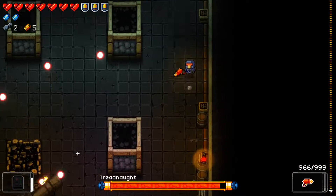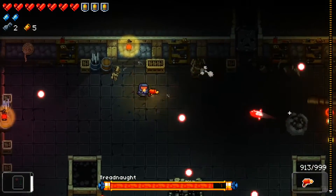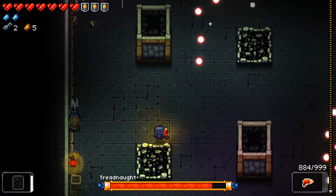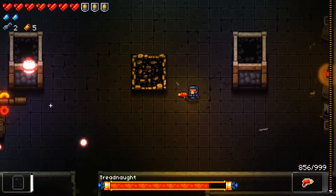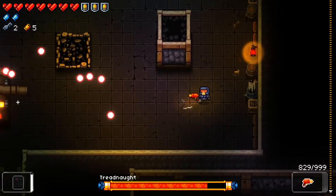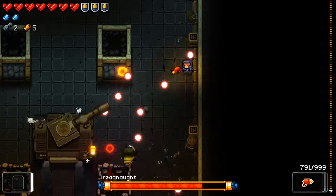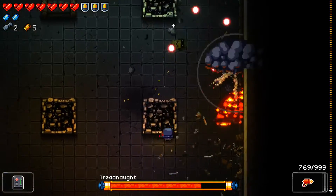We don't really need to flawless anything else on this floor because I already have the master round. I don't know why I fired that way — probably because there were bullets coming from there. Return fire reflex.